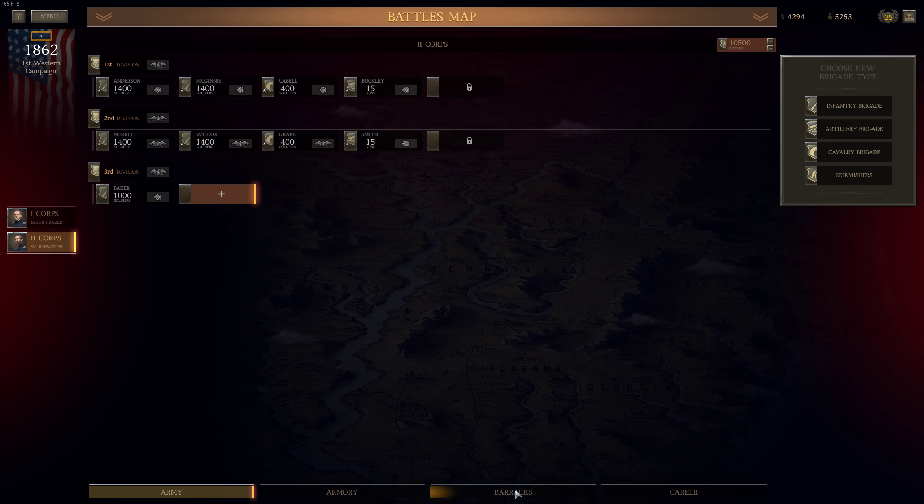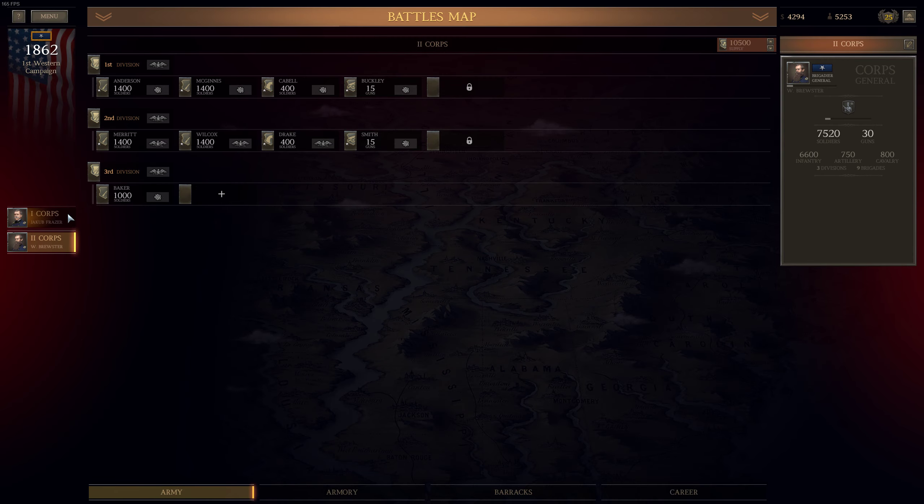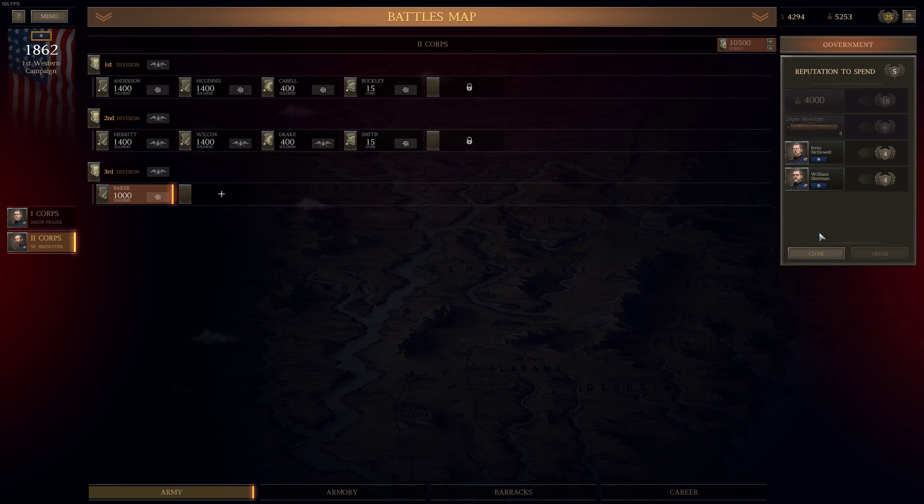Can we go to the barracks? Oh, we don't have anybody in the academy. So that's it, we cannot do anything else. We could request William Sherman or Arvin McDowell, but they are Brigadier Generals — I don't think it makes sense to do so. Let's assign those additional 500 troops here equipped with M1855 Springfield rifle.